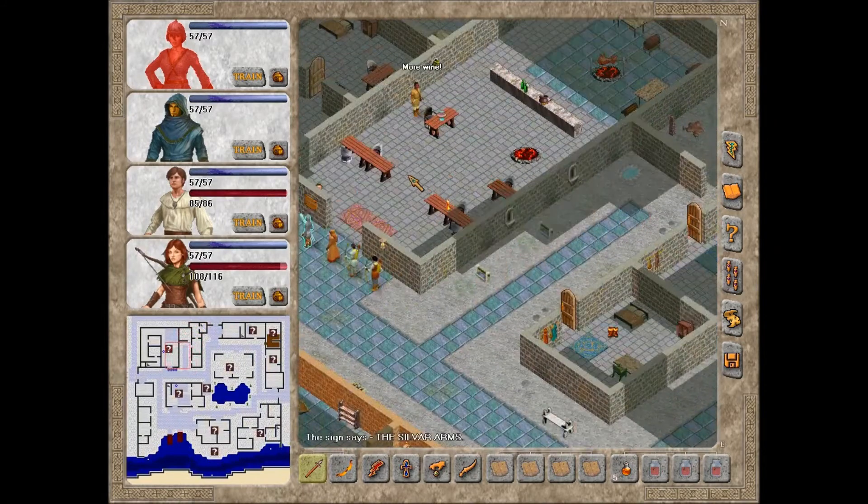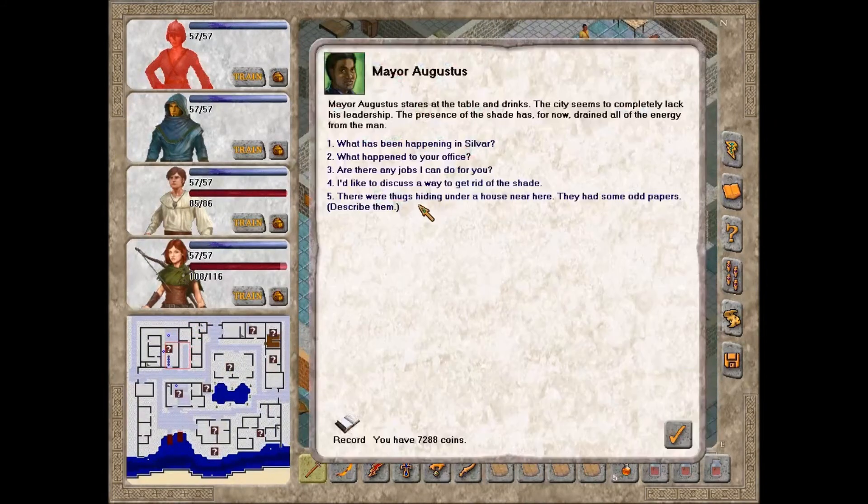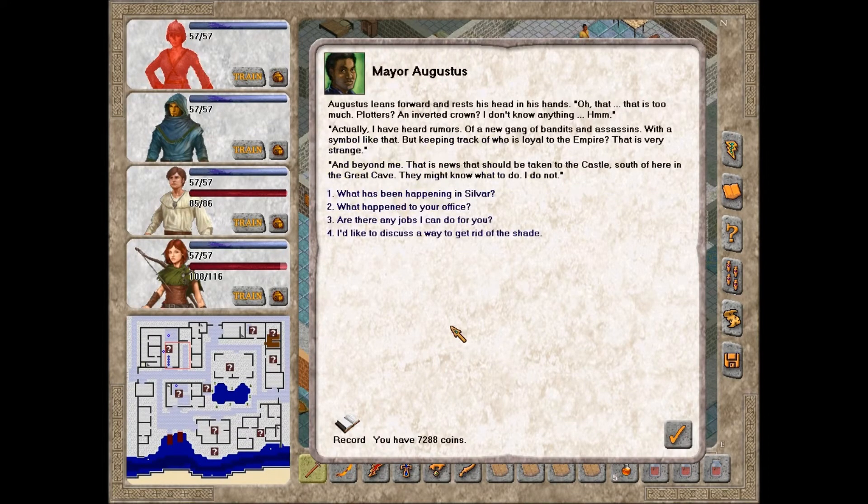Let's go tell the mayor. 'There were thugs hiding under a house near here. They had some odd papers.' Augustus leans forward and rests his head in his hands. 'That is too much. Plotters? An inverted crown? I have heard rumors of a new gang of bandits and assassins with a symbol like that. But keeping track of who is loyal to the Empire - that is very strange. That is news that should be taken to the castle south of here in the Great Cave.'